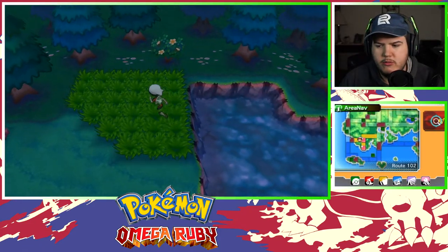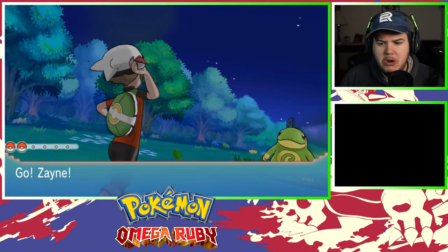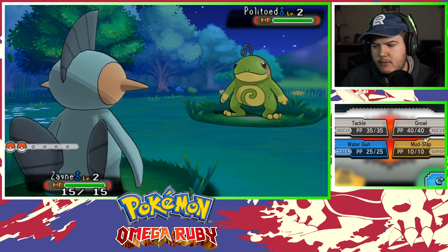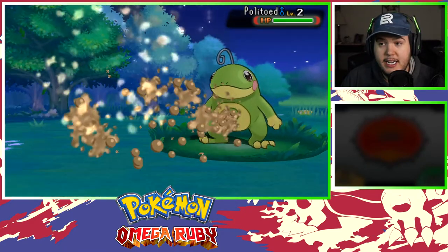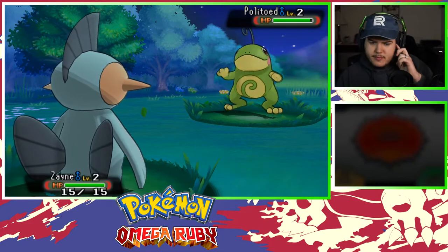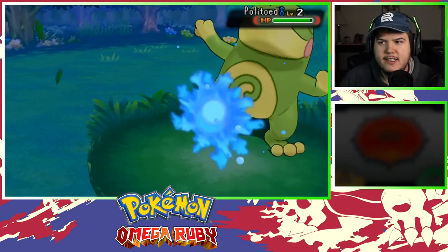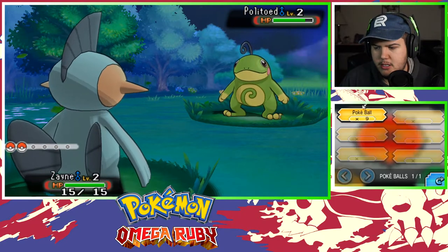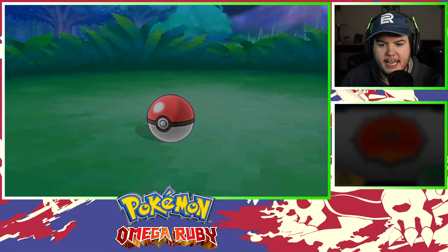Here we go, Route 102. What kind of encounter can we get? Give me something real good. Okay, a Politoed! Okay, not bad — he can learn Perish Song, which is scary. I don't know if he has it yet. We're both level two. Mud Slap — that lowers accuracy. Let's go. Hypnosis — I avoided that! Hypnosis would be sick to have on my team. Water Gun — oh, there's Perish Song! Yikes! That means I gotta catch this thing in like three turns. Let's just throw the Poké Ball!